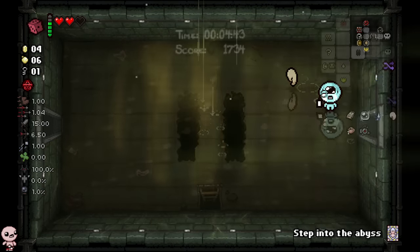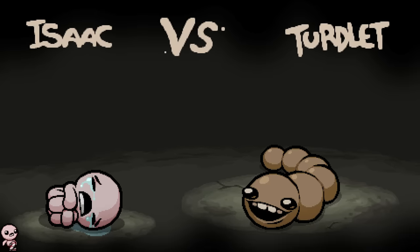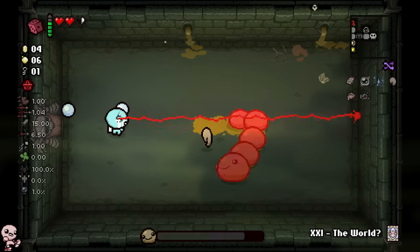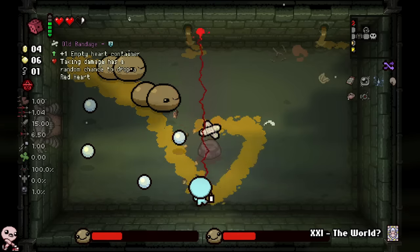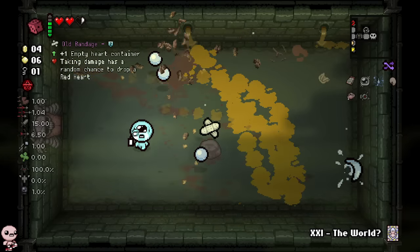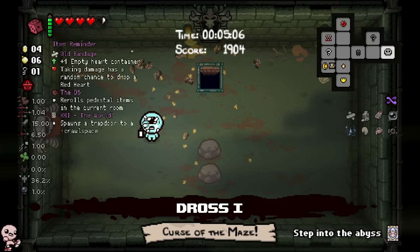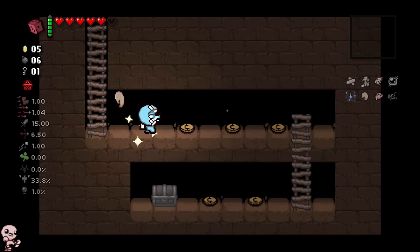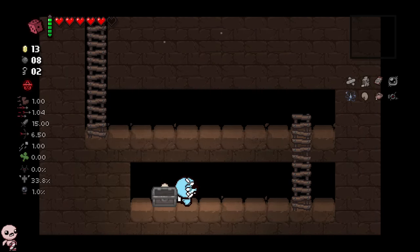We'll use this later. I like the eternal heart right now because I'm not even nervous. Polly plus Tech 2 is a broken combo because a lot of the Tech 2 damage is just gonna be funneled through Polyphemus. Goodbye, thanks for that old bandage — old bandage is broken. I'll go devils — no, I won't. I don't have a roll that would be worth it. Let's go down.